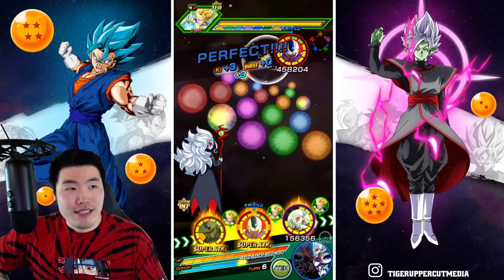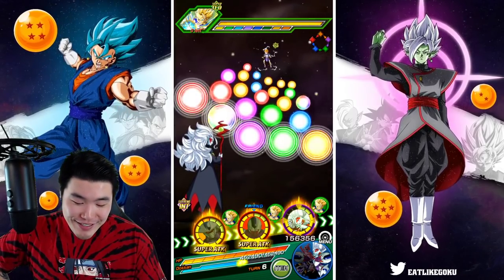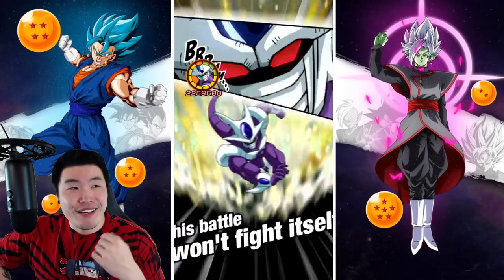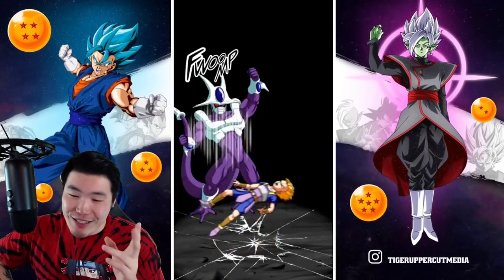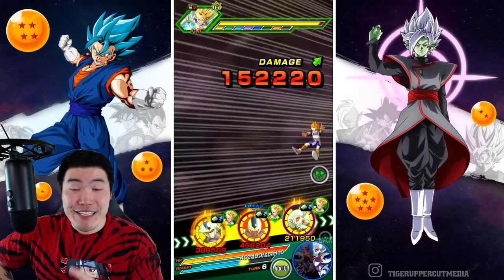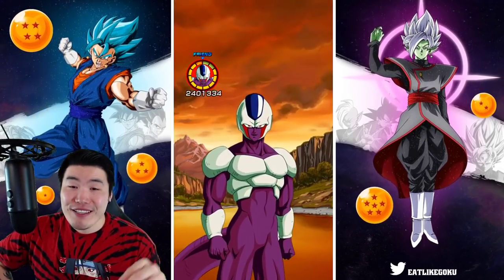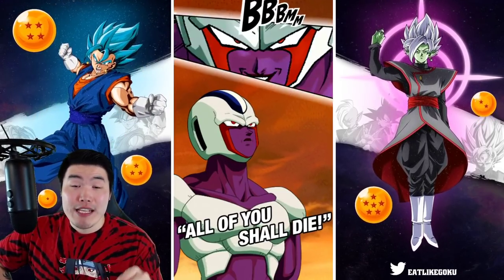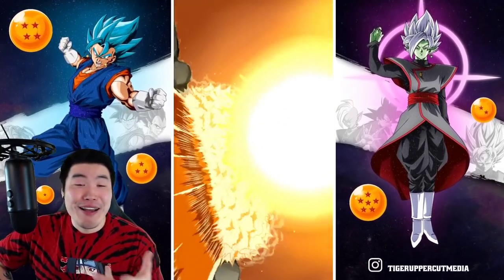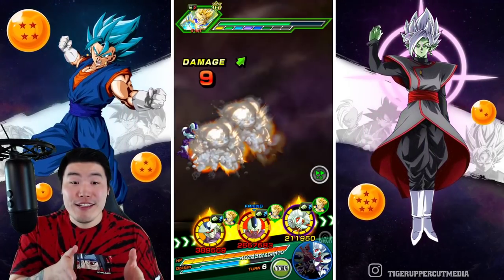I'm still having a hard time processing how busted they made him. Someone over at Akatsuki must be a huge Frieza fan — maybe there's a Goresh over there, or maybe Goresh worked with the Akatsuki Bandai Dokkan team to develop this EZA. That's the only reasonable explanation for why this dude is this busted — and he's free to play.